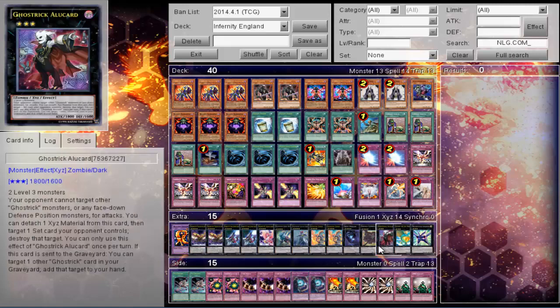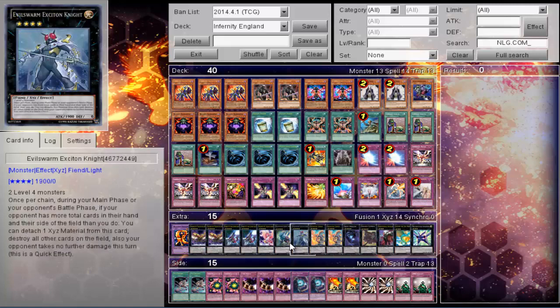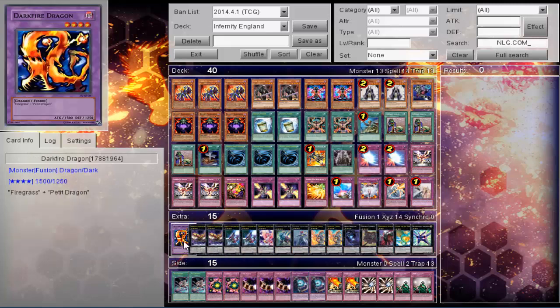His extra deck: Angineer, Levier, Alucard, Cowboy, Dweller, two Laval Chain, Excaton, Diamond Dire, Number 82 Heartland Draco, two 101, two Key Beetle, and one Darkfire Dragon.